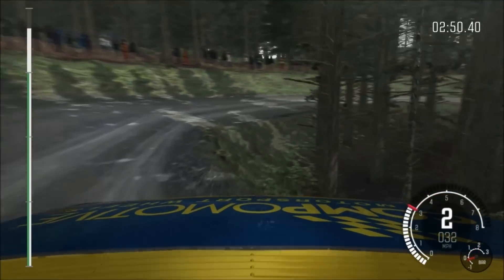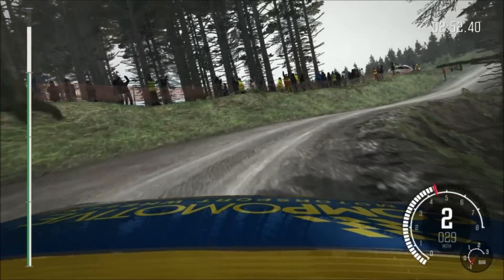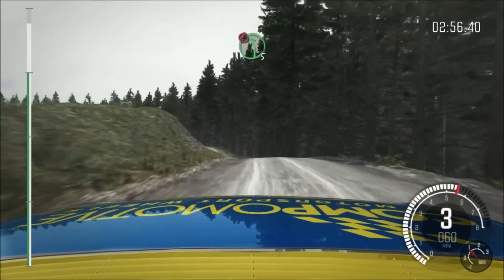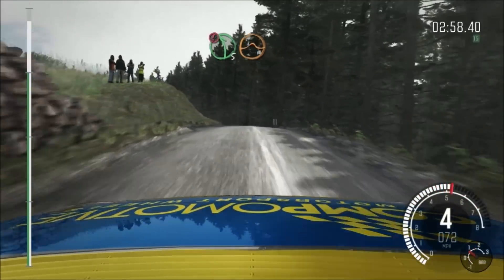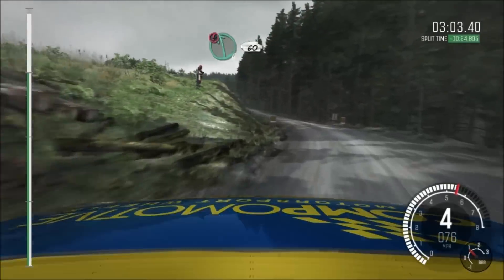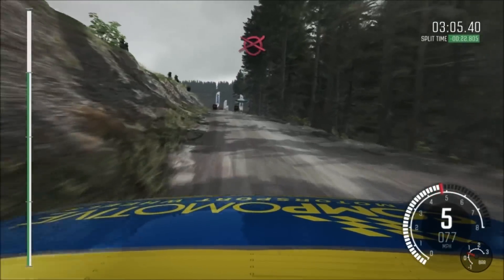60, and gate, and gate, into left 5 long, over crest, into dip, caution left 5 over crest, jump maybe, into left 5 long, don't cut logs inside, and caution left 6, 60, keep right over crest, logs, finish.